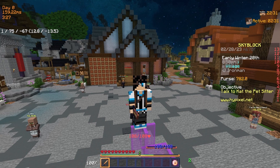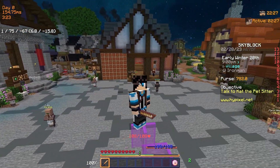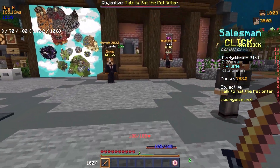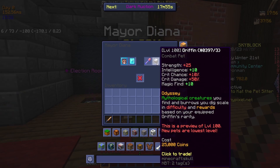Hello guys! In the last episode we went through the first couple of quests and I told you about my plans on this profile. Today we are actually going to start the game and do something that will help us in the first couple of days, and that something is a pet that we can get from the current major Diana. Here we have the griffin pet.